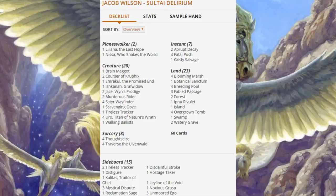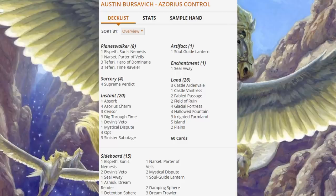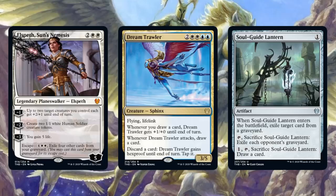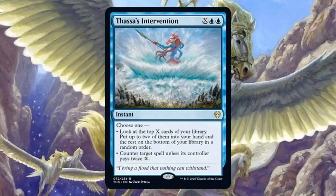Four copies of Uro, Titan of Nature's Wrath in the main. Here's your sixth-place Azorius Control deck. You can see there are a lot of Planeswalkers here and a lot of control spells as well — three copies of Big Teferi, three copies of Little Teferi, one Narset in the main and one in the sideboard, and one Elspeth Conquers Death in the main and one in the sideboard. Looking at the Theros Beyond Death cards: Elspeth Conquers Death, Soul Guide Lantern in the main. In the sideboard, Dream Trawler and another copy of Soul Guide Lantern. Some copies will also run Thassa's Intervention in the main as well.